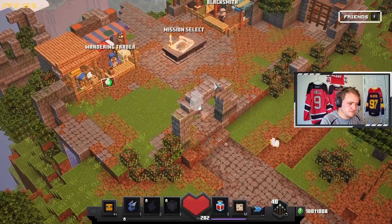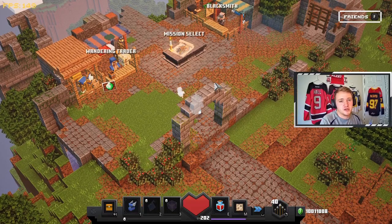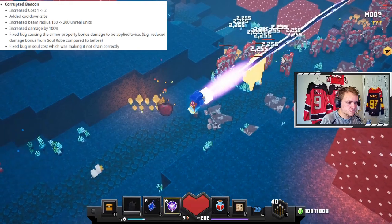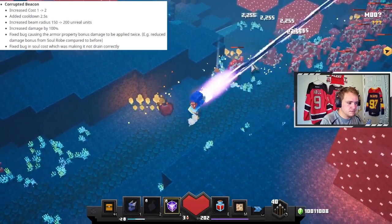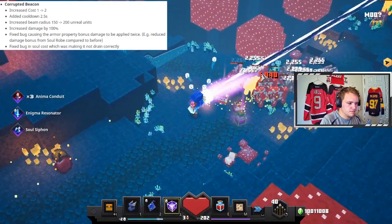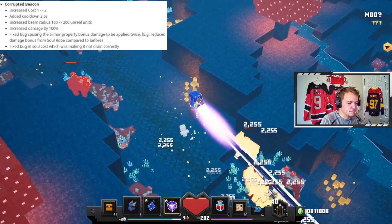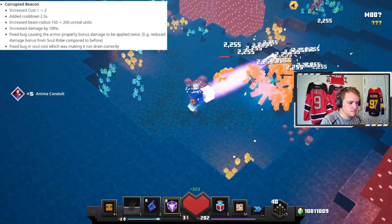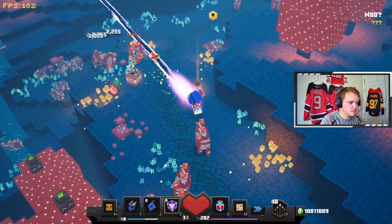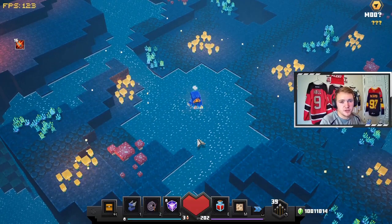Now let's get into the Corrupted Beacon. The Corrupted Beacon stats will also be in the top left of the screen. This item can be used for bossing and for mobbing — I'll show you both now. As you can see, the Corrupted Beacon is pretty good at mobbing. It's not as good as the Harvester, but you can definitely use it.